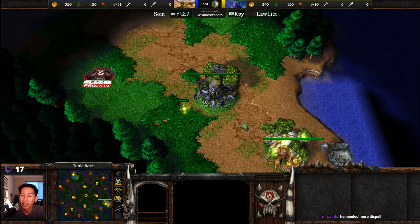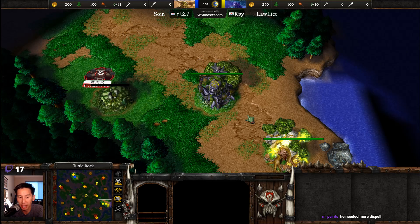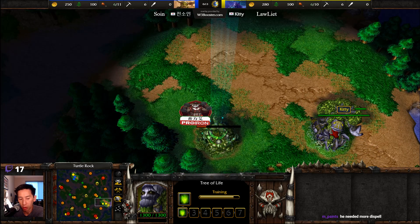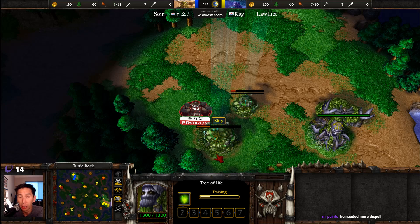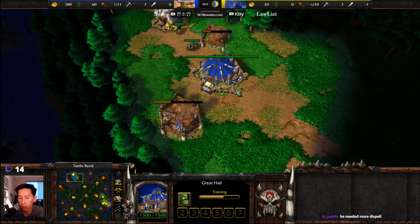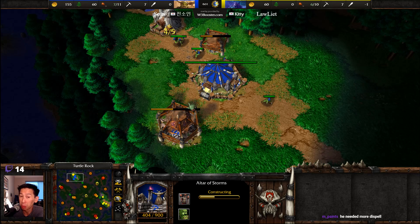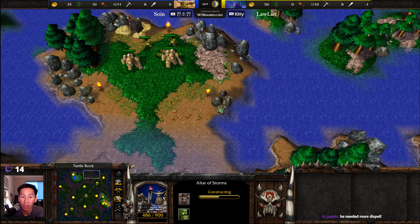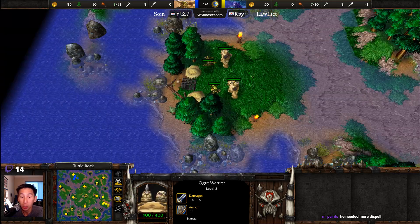Welcome to a game here: So.in versus LawLiet taking place on the pro iron version of Turtle Rock. At the four o'clock position we have LawLiet spawning as the yellow Night Elf, meanwhile just on the other side of that shop we have So.in spawning as the blue Orc. Orc versus Night Elf 1v1 on Turtle Rock — a map pretty much custom made for the Blade Master, and I am expecting a Blade Master here because of the ogre warrior creep camps on the wings of the map that drop very good items.